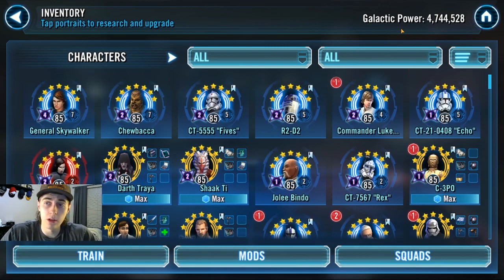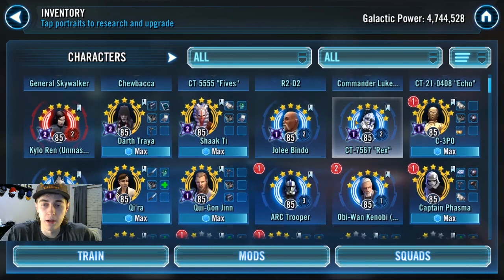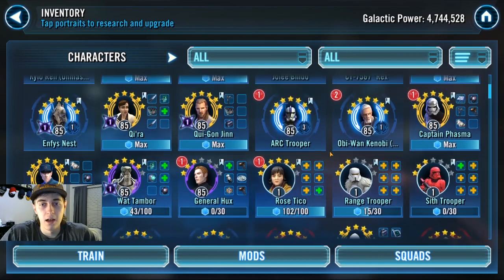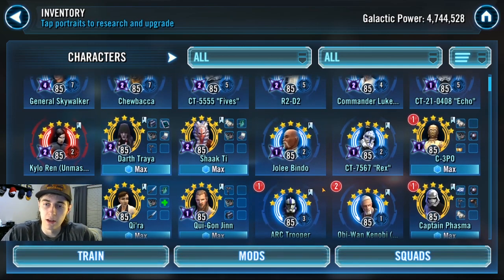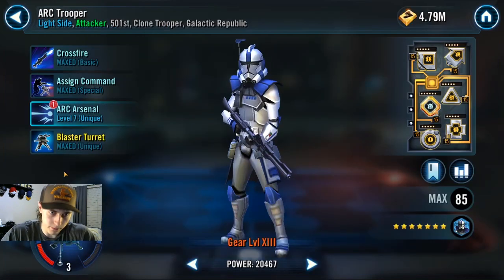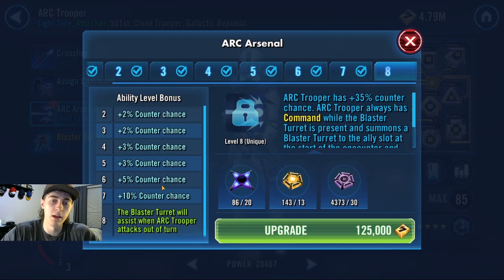First off, we're going to go over my GP. My GP is 4.7 - I could easily be hitting 5 million if I wanted to right now. But there are a couple things when it comes to hoarding I like and some I don't. The ones I do like - the main things are Zetas. I have 86 Zetas, which equates to about 4 I can place on somebody. Do not place Zetas whenever you feel like it. If there are no worthwhile Zetas, just hoard on to them - you'll never know when you're going to need one.